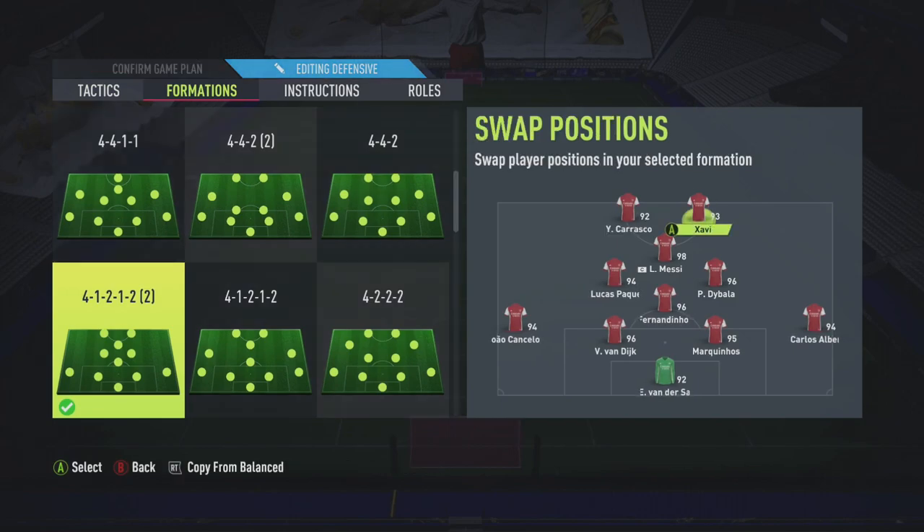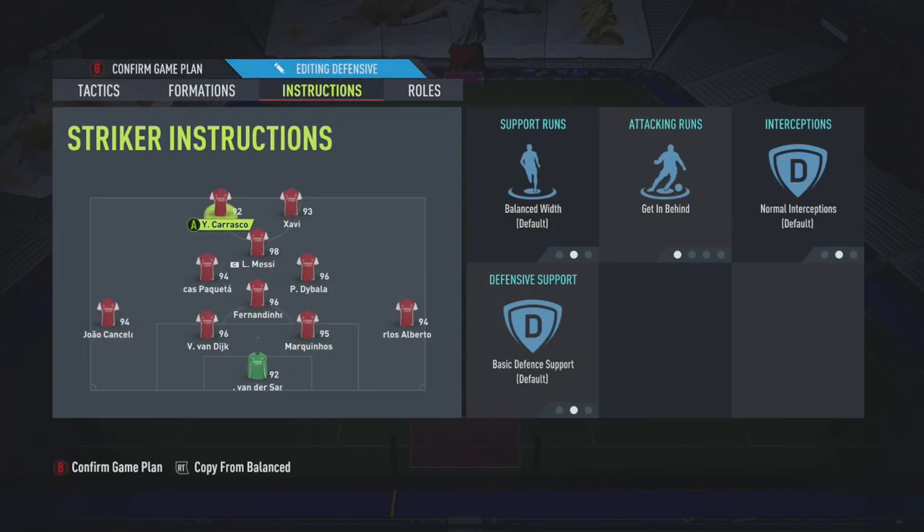We've got our Spanish player up front - make sure he's got good shooting, and if not go buy someone. Carrasco is on the other side and we're going to take him off for our center back, who will get the assist. So in theory, we pass with our defensive player Carrasco to Xavi (our Spanish player) to tick off both objectives at the same time. For player instructions: your left striker is on default, everything apart from attacking runs which is set to 'get in behind'. Your right striker is also default apart from attacking runs 'get in behind', defensive support 'come back on defense'.